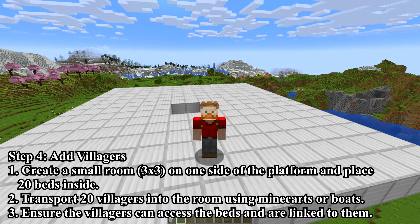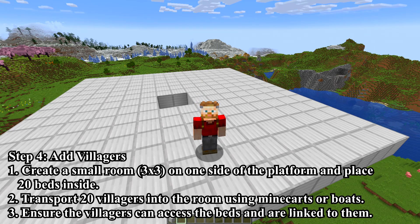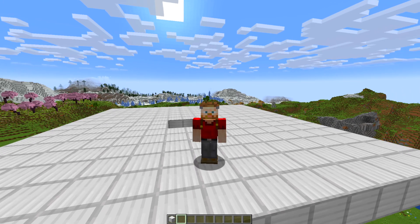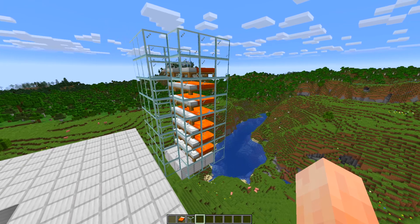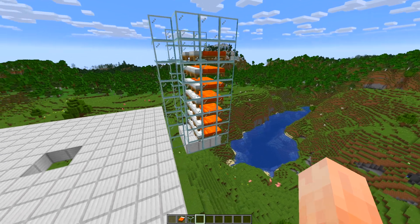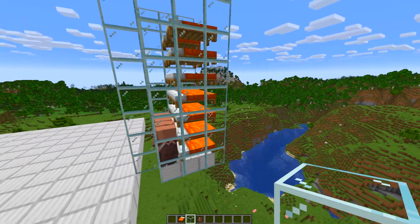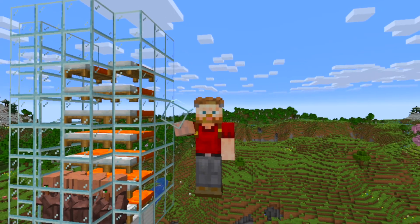Step 4: Add villagers. Create a small 3x3 room on one side of the platform and place 20 beds inside. Transport 20 villagers into the room using minecarts or boats, and ensure the villagers can access the beds and are linked to them. Getting 20 beds into a 3x3 room is going to be very tight. Twenty villagers placed, green sparkles visible from villagers linking to the bottom beds, but the rest can't reach the top beds — there's not much that can be done about that.